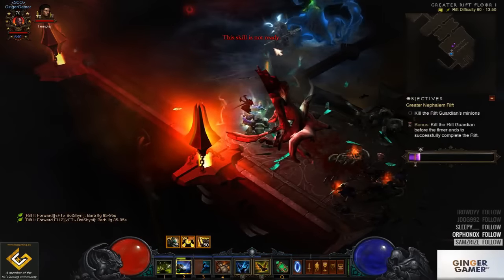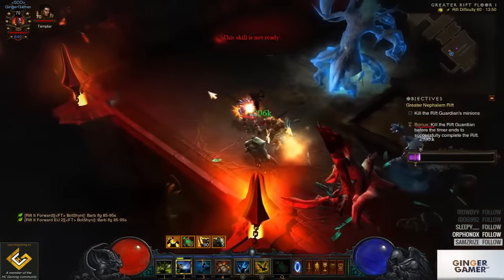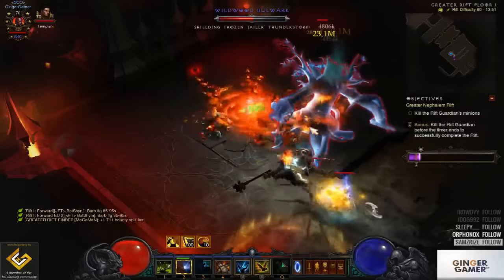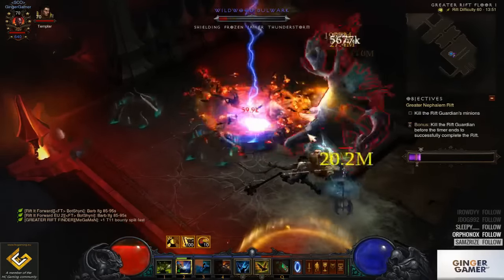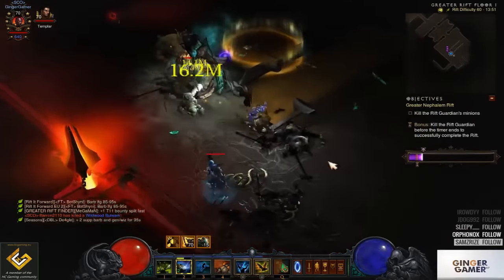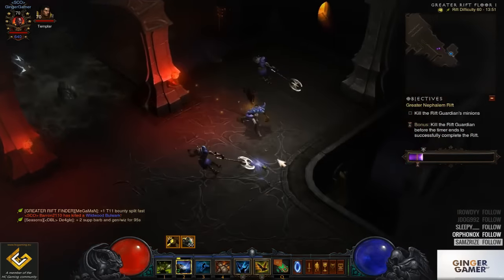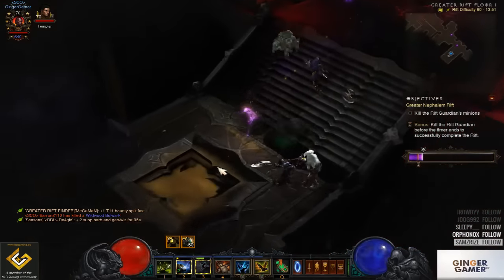I know it is set at a slightly lower difficulty than what I have been playing, but even at a slightly higher difficulty it is still the same — you still burn through them. The only real challenge is avoiding spike damage and the big hitting enemies. You pretty much dominate enemies all day long no matter what level you are at. There will just be maybe another second delay on killing them, but if you see how fast they are dying, it is nothing to worry about at all.